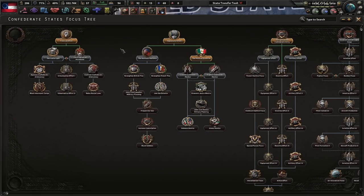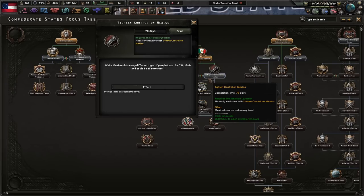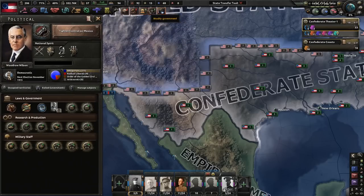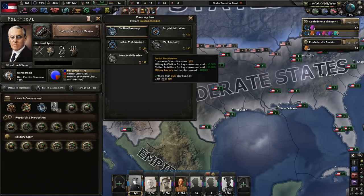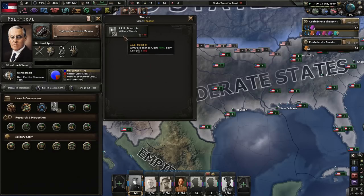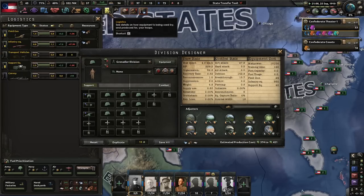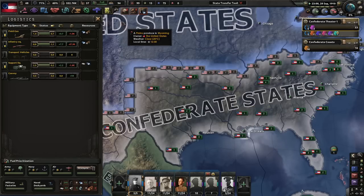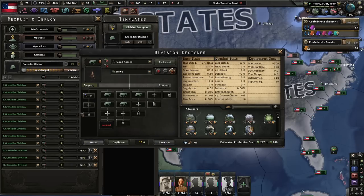I'm going to ignore the reorganize Confederate Army path mostly. I'll get land doctrine, but the bonuses to research are just okay. I really want to do all this unique stuff before we get too far. Appease Confederate aristocracy doesn't really help us that much, so let's do the Northern Menace. How about we tighten controls on Mexico? While Mexico holds a very different type of people than the CSA, their lands could be of some use - and they just straight up lose an autonomy level.